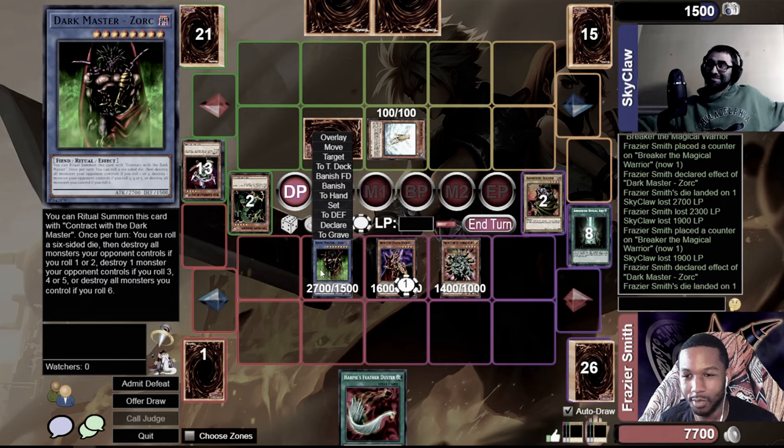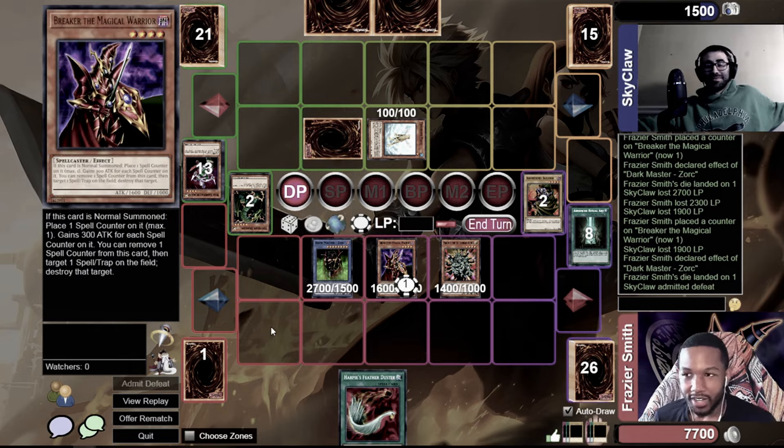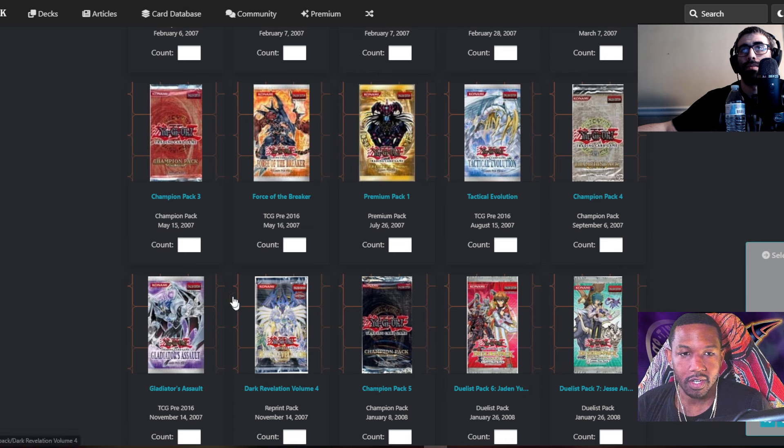If you roll a one or two, destroy one monster. Destroy the one — I don't know the face down — you attack and then I'm dead. That is the end of the Tactical Evolution episode.